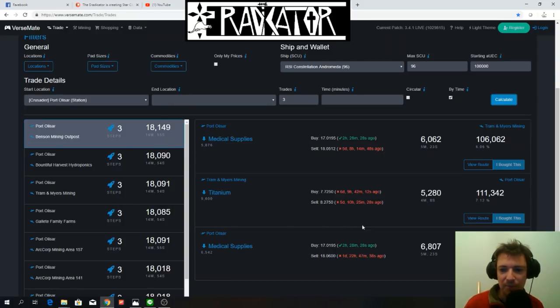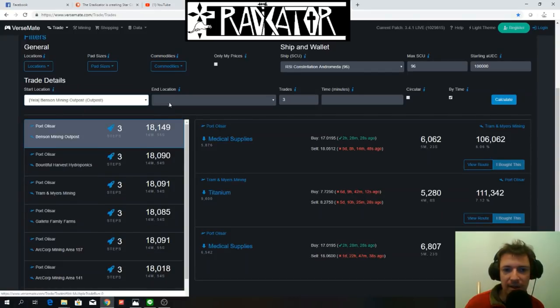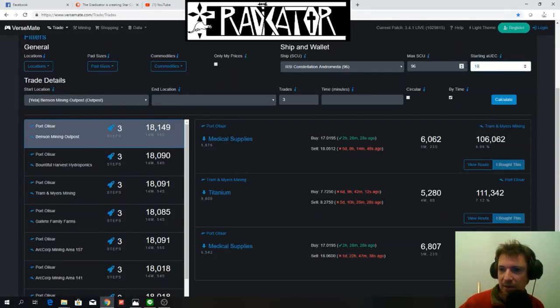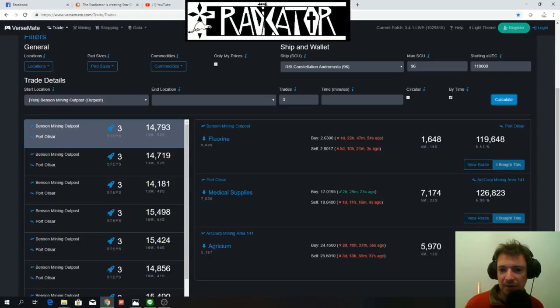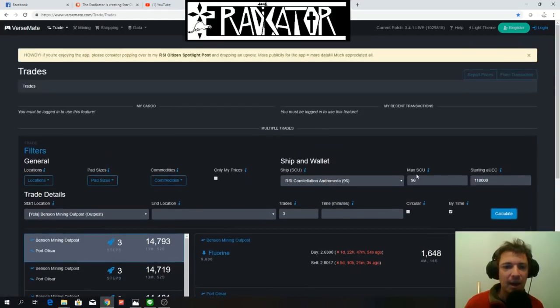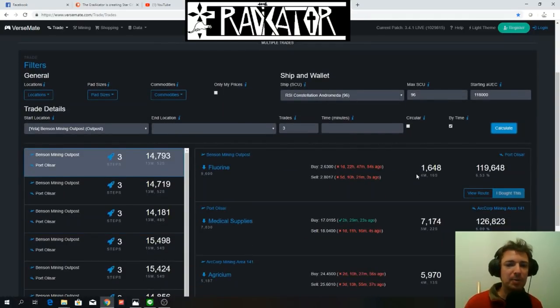You can also calculate how much money you're going to have from your next run. From Benson you go back to Port Olisar, Port Olisar to ArcCorp Mining, ArcCorp Mining to Port Olisar, and so on. That's great if you want to project yourself into the future. These game loops from Port Olisar to the moons of Crusader take a much shorter amount of time.